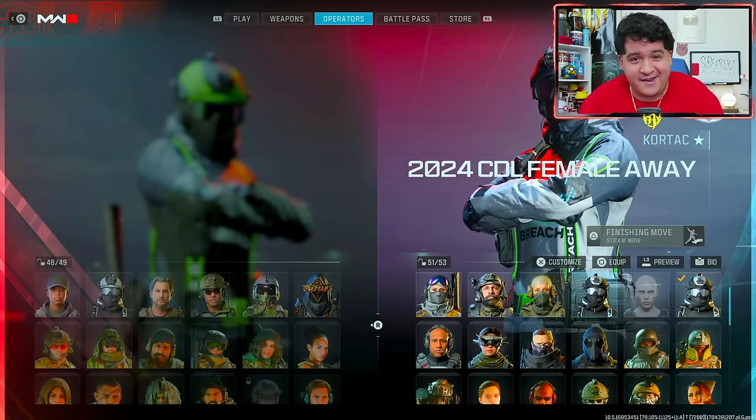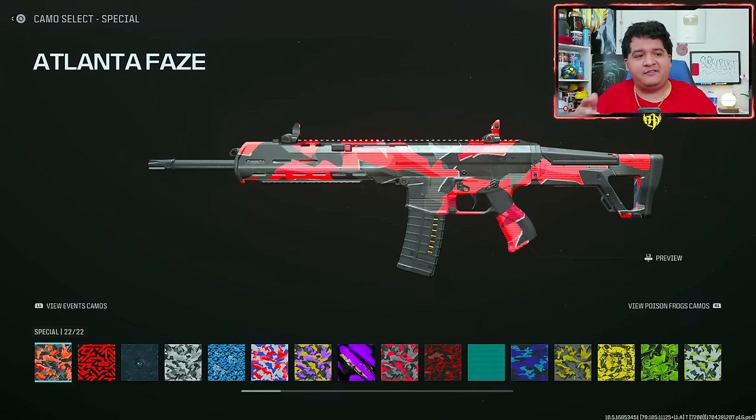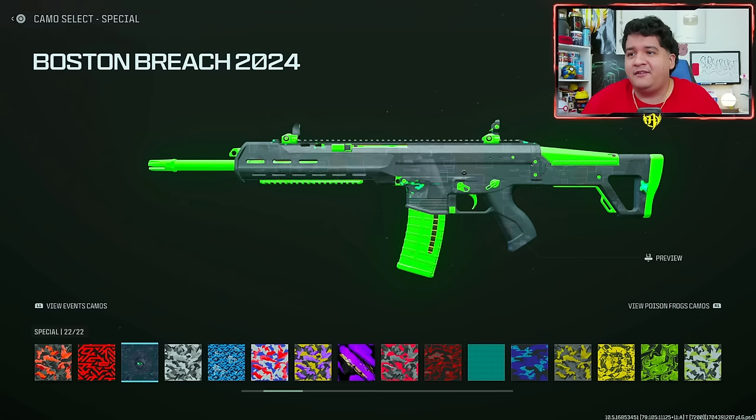I think more people are going to be interested in the camos, and I think they're better than last year. If you want to check out the new camos you got by buying all these bundles, you go over to the special section. If you bought last year's skins they'll just be known as the team name with no year after it, and this year's will have 2024 next to it. Comparing last year's Atlanta FaZe to this year's Atlanta FaZe — this one's definitely a lot more bright and apparent. It looks kind of clean. Let me know what you guys prefer.